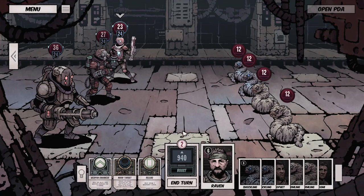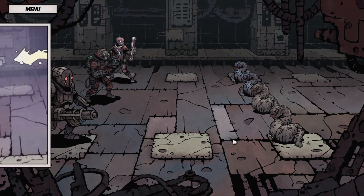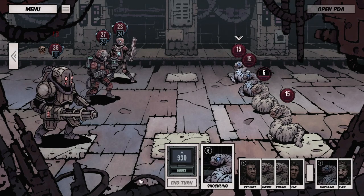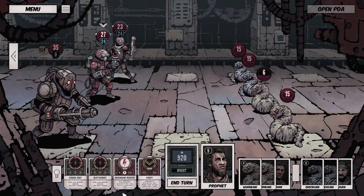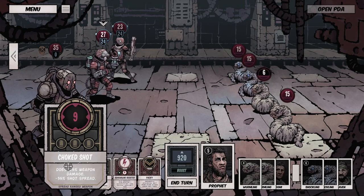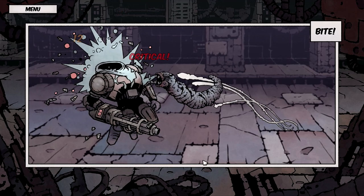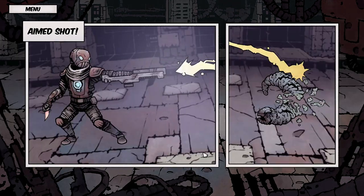There is one game mode I haven't talked about yet besides the story mode - it's called Arena. This one lets you drop right into the action without the main story at all. You just meet up with enemies and fight your way through. It's a bit tougher from the get go - there are a lot of them and they hit pretty hard. I managed to lose my first scavenger in the very first fight. Good for me, right?